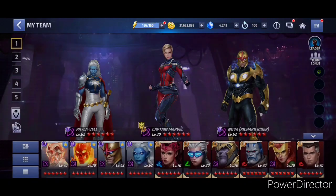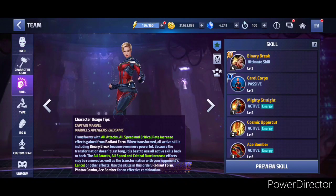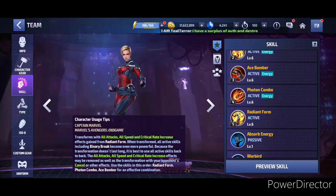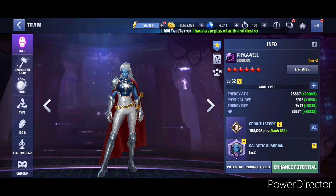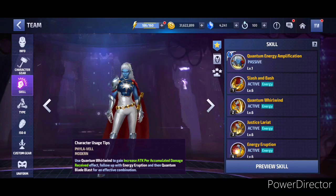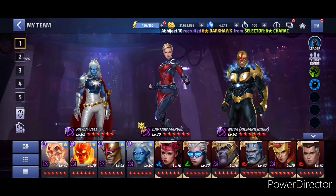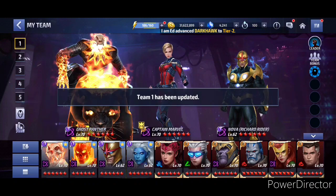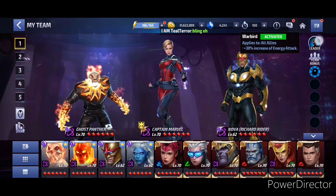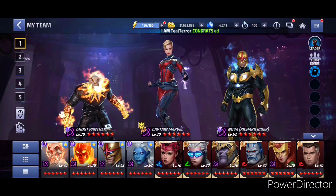On the other hand, Phylavel gives you 30% all attack, which is stacking with the all attack from Captain Marvel. As I said in previous videos, Captain Marvel's fifth skill has the all attack buff at 15%, so I was thinking it could probably override it, but the Tier 2 passive buff here is not getting overridden — and that passive is actually working. So today I'm going to show you the build for Captain Marvel, then test two teams: first Ghost Panther and Nova as supports with Captain Marvel leadership, then the five-level team.